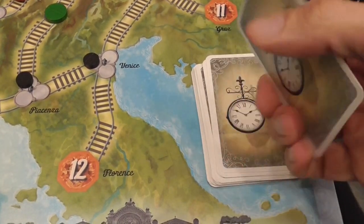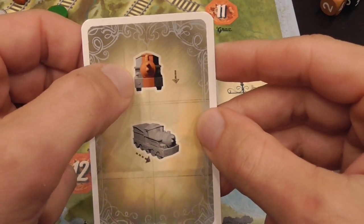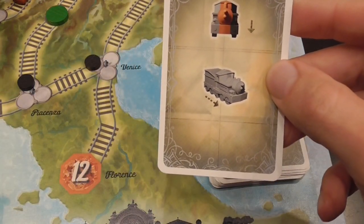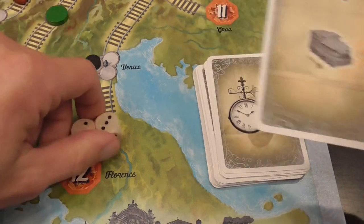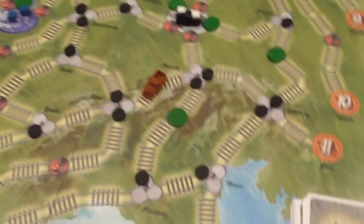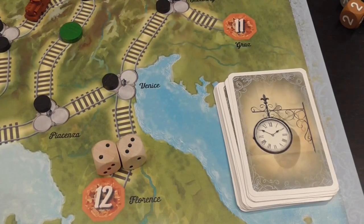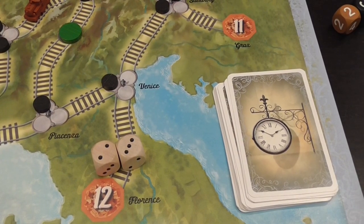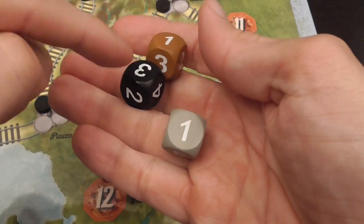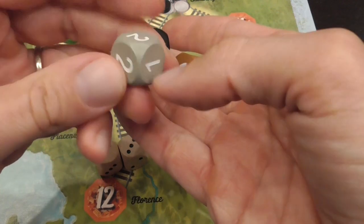After the active player takes their turn, the next player draws a departure card. One such card tells you to add a train of any color you want — suppose brown — and place it at the rolled location, say number five. Another card tells you to run all grey trains. To run a train, you roll a die of the corresponding color. Grey is slowest — mostly ones and twos with a single three. Brown goes up to four. Black goes up to five.